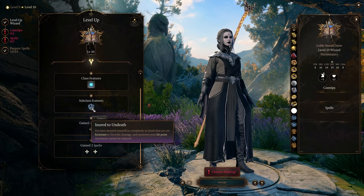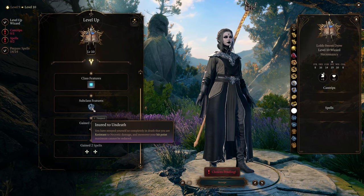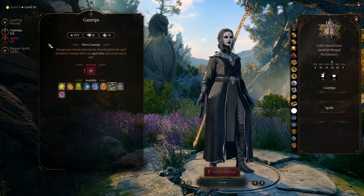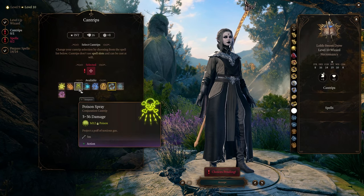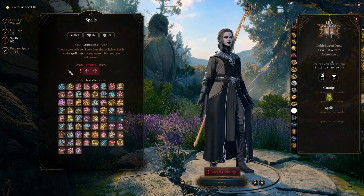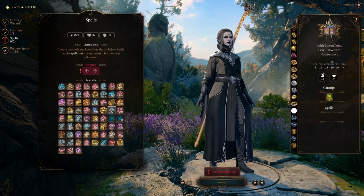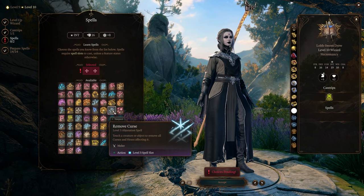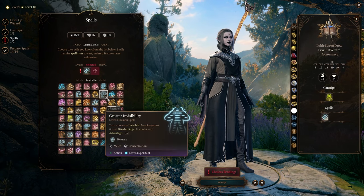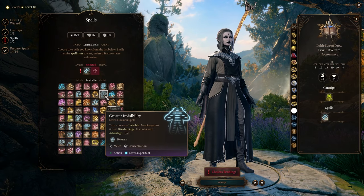At level 10 we get the Inure to Undeath ability, which prevents us from having our hit point maximum reduced and gives us resistance to necrotic damage. For our extra cantrip we choose Poison Spray, simply because it's the most fitting cantrip for a Necromancer. For our spells we don't unlock anything new that would be interesting for us, so I just chose Remove Curse, which we actually need later on. And for the second spell I went with Greater Invisibility, because this spell is simply broken and it might become handy later on.